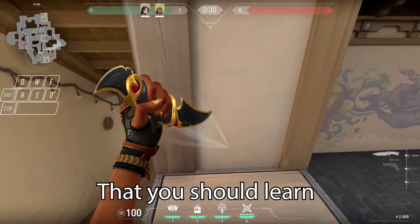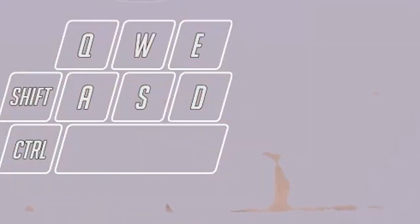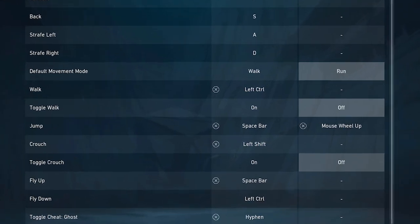I'll be showing you over 15 jumps that you should learn, as some of these can be extremely useful. For the overlay, keep in mind that my shift and crouch button are reversed.